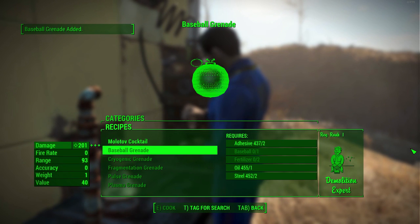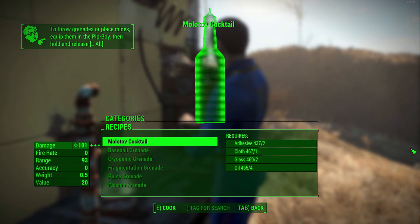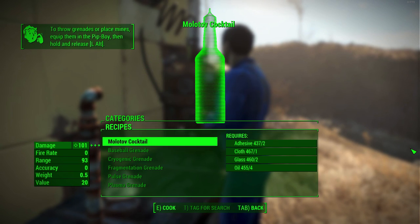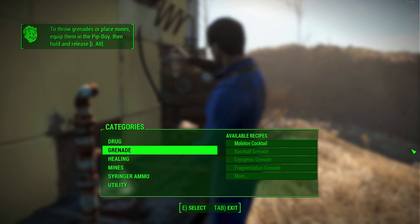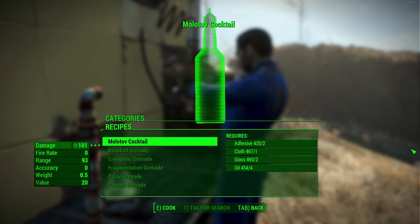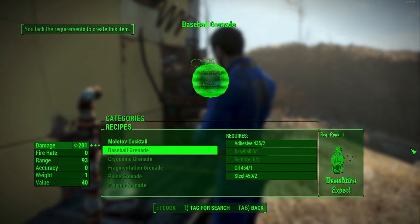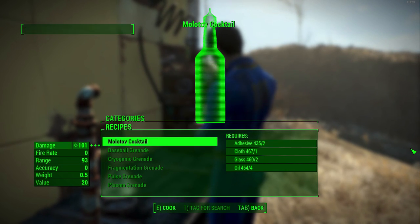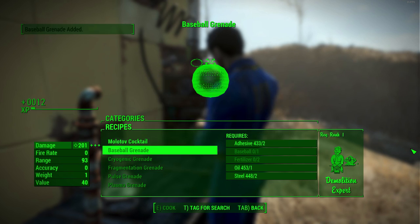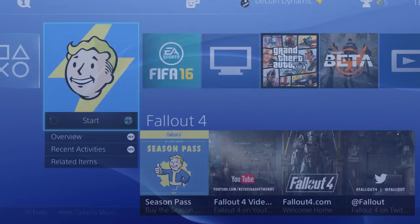It's entirely based on timing — it will take a couple of tries to get it down. When you press right it brings up the crafting confirmation menu, and if you press down at just the right moment it switches you to the next item below that you cannot normally craft. From there, the trick kicks in and you can craft that item.